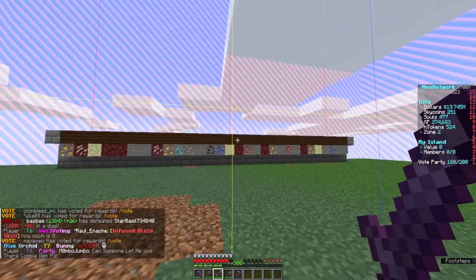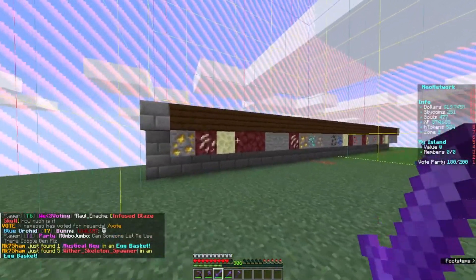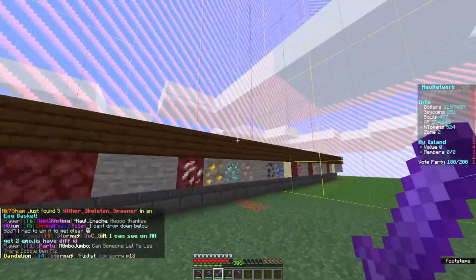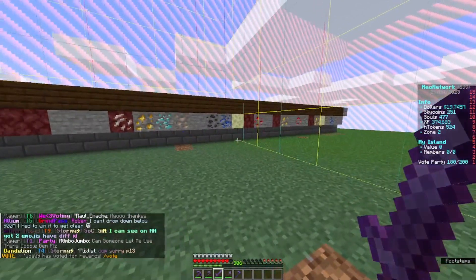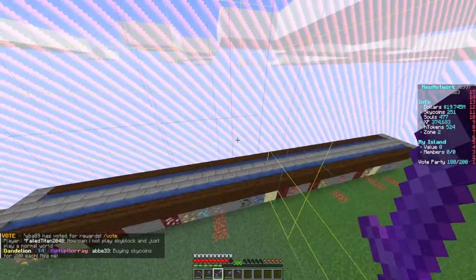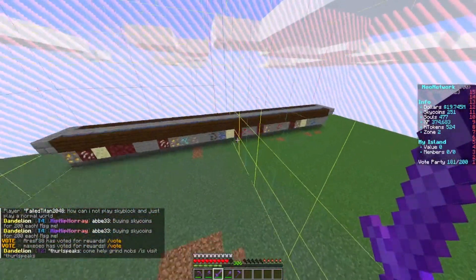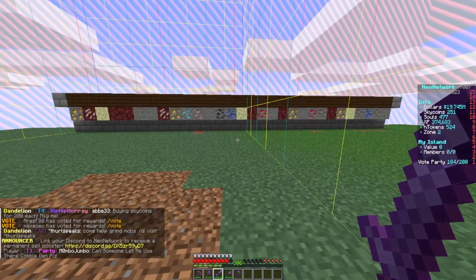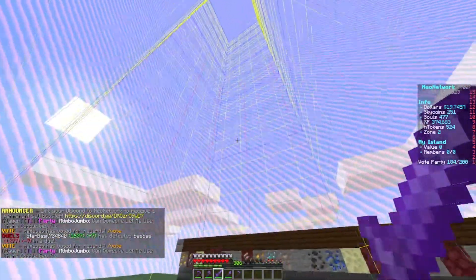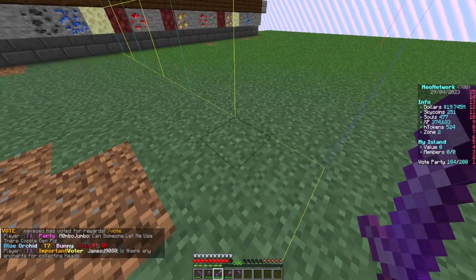Alright, all cleaned up. Our chest holds about 64 ores — it's basically a 64-ore generator because it's dual sided. What I need to do is run crop hoppers a little bit higher than this, so I need to build a roof — or maybe we can do it down below. Let me know in the comments if I should put our collection system up above or a little bit down below.